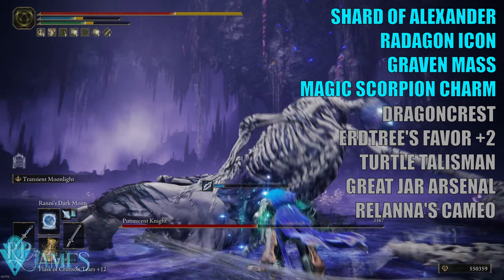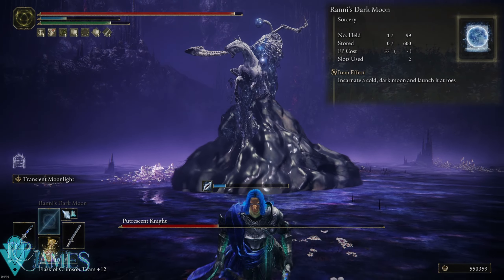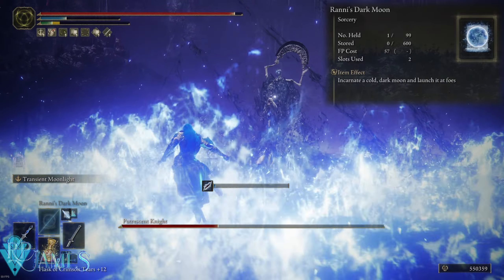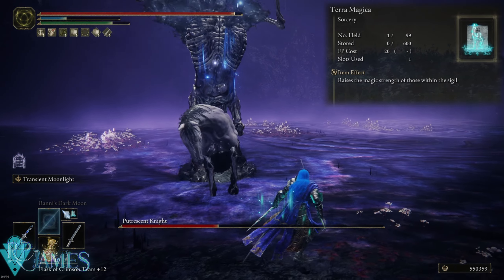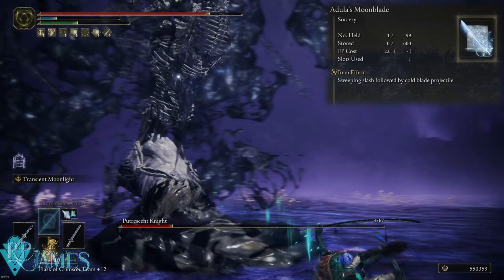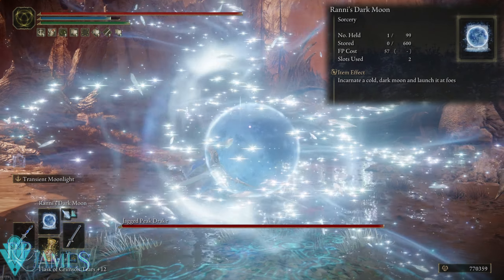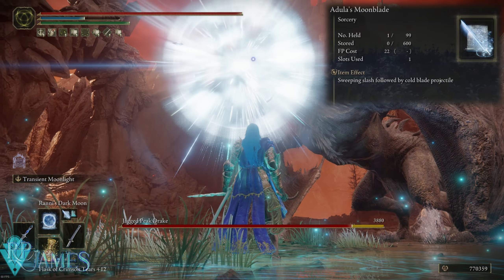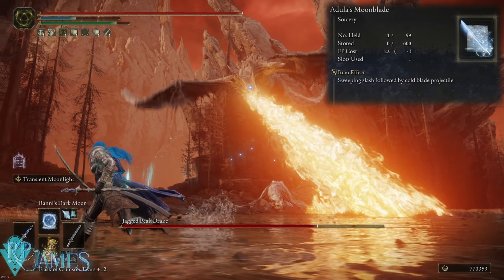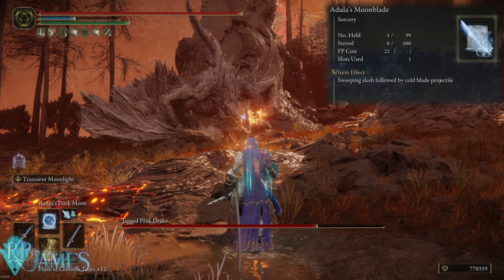There are three spells I consider a must. First, Runes of Stagnation — this decreases enemy damage resistance by 20%, so it's a 20% more damage buff. Then we have Terramagica, which increases your magic damage by 20% when you're standing on it. And we have Adula's Moonblade, which inflicts cold. If you combine it with Ranni's Dark Moon, this also applies frostbite, meaning you only need to use one or two more Adula's Moonblades after casting Ranni's Dark Moon to frostbite the enemy, which makes them take 20% more damage.